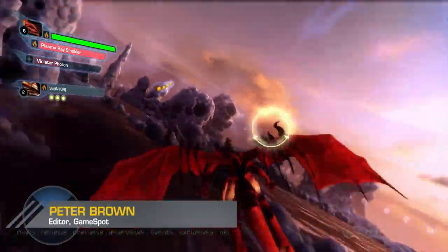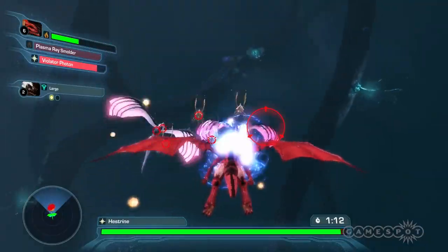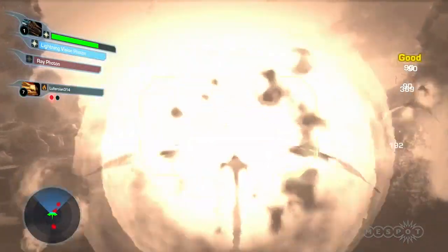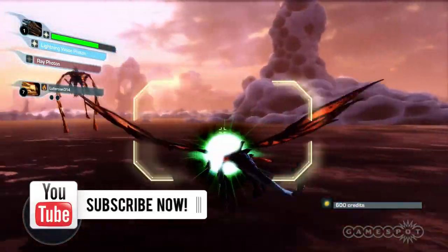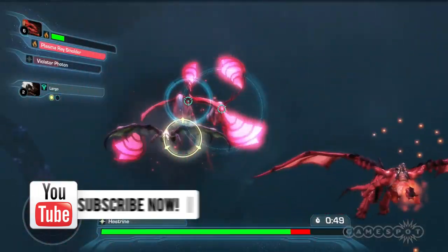On-rails games are heavily automated after all, dictating forward movement for the player, and Crimson Dragon is no different. Unfortunately, due to wildly concocted paths, you often battle against the camera and rarely come out on top. This, coupled with unusually aggressive enemies, makes Crimson Dragon a frustrating experience.